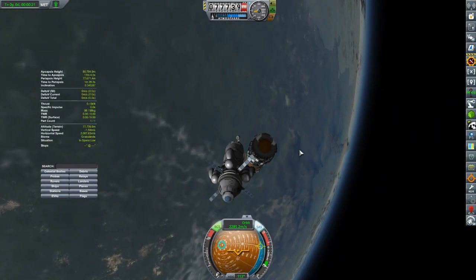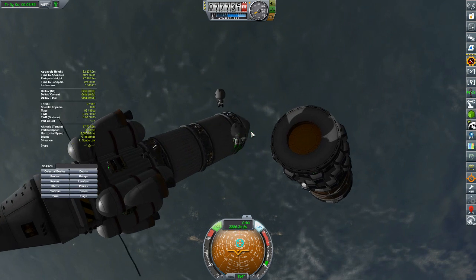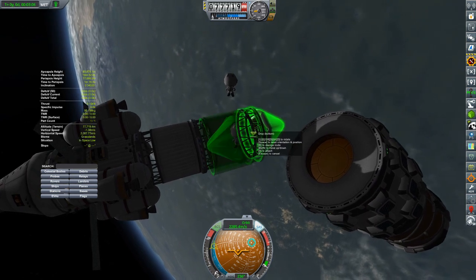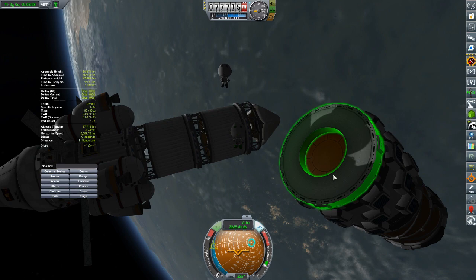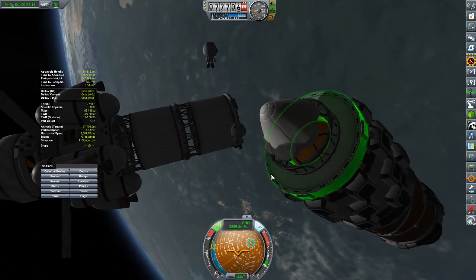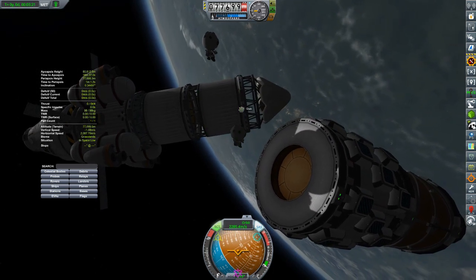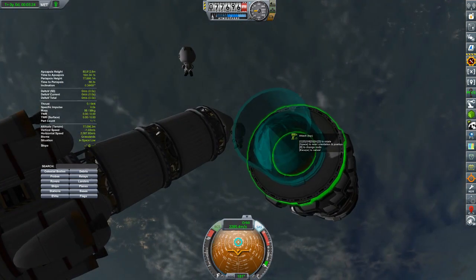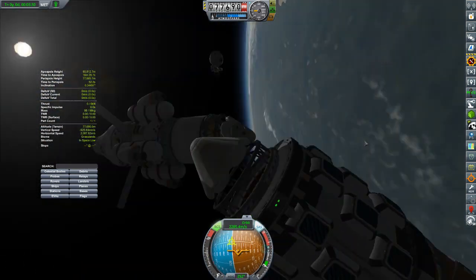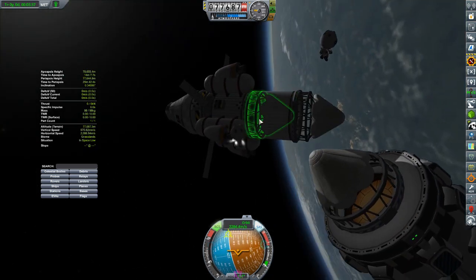It's aerodynamically stable in either direction. I did some playing around in the vehicle assembly building using RCS Build Aid — which may be one of the few mods not yet updated for 1.3, but I'm using it anyway. I've confirmed this should work stability-wise, because we're going to be coming through the hot part of the atmosphere with the fuel tank on the front completely full, which means the center of mass will be shifted up, helping keep it aerodynamically stable with the heat shield facing down.